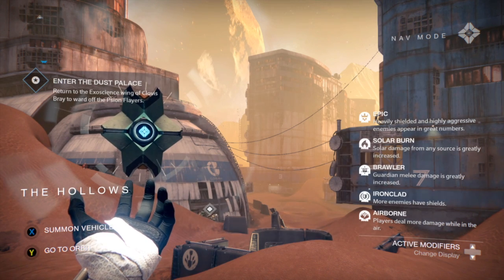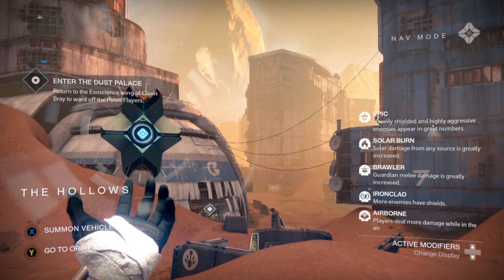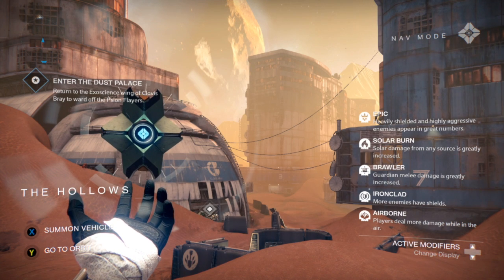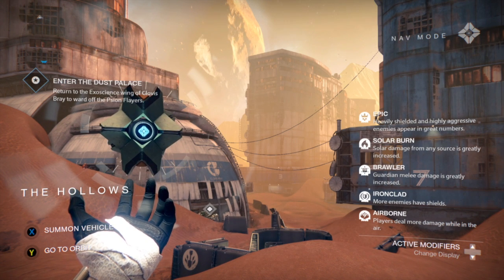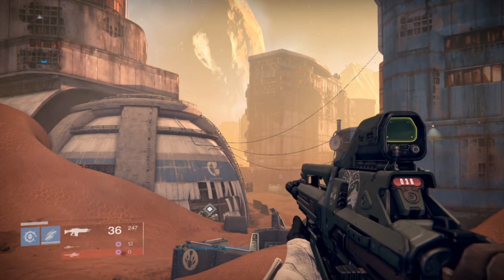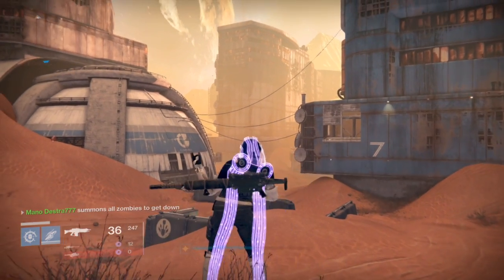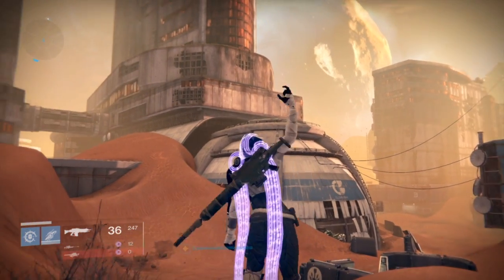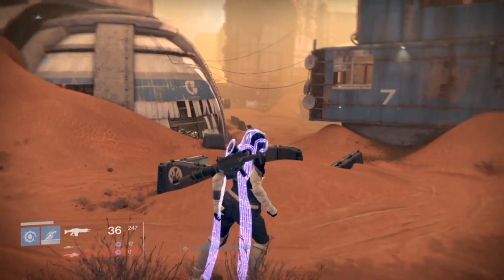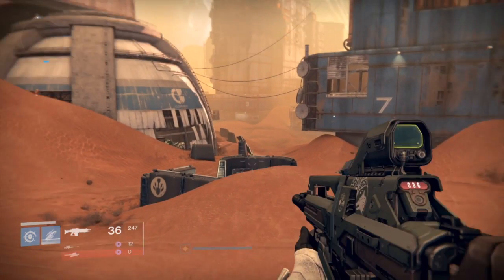If not, bring any solar burn weapon — for example, Quillum's Terminus, a Zen Meteor if you're on PS4, or a Black Spindle. Brawler also makes melee damage greatly increased, which is really nice. A cool thing about this strike is you can get the Treads Upon Stars scout rifle or one of the Scion Flares mantles — I currently have the Void Flair Mantle on my Hunter. It's a great time to farm this if you don't have it yet.